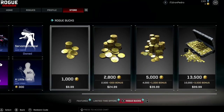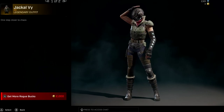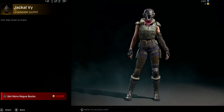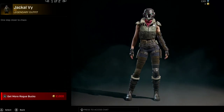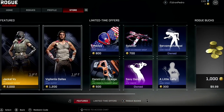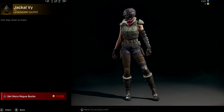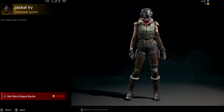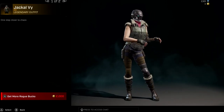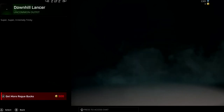In the future squad section we have a Jackal Abby skin. It looks like they made a female version of one of the skins from when you start the tutorial. You can't really turn her around to preview, which is kind of bad, but the skin looks pretty nice. It's called Jackal Abby and she is 2,000 Rogue Bucks.